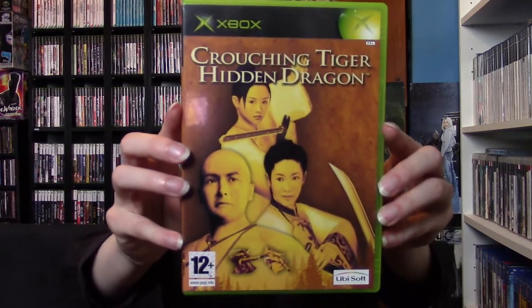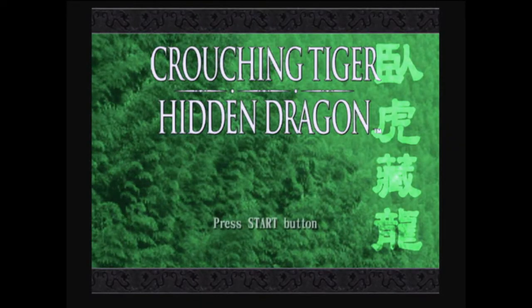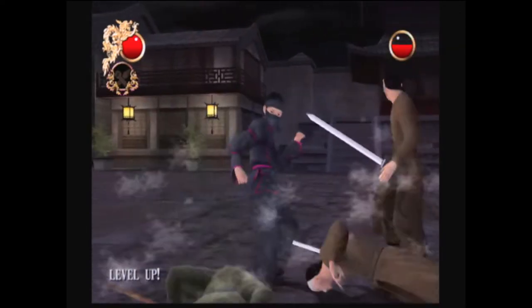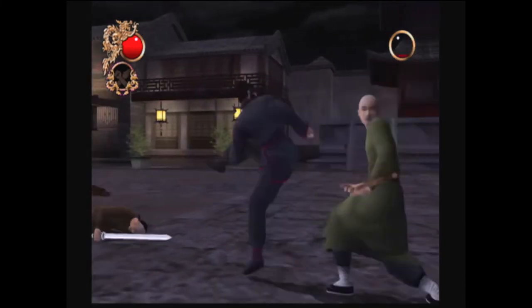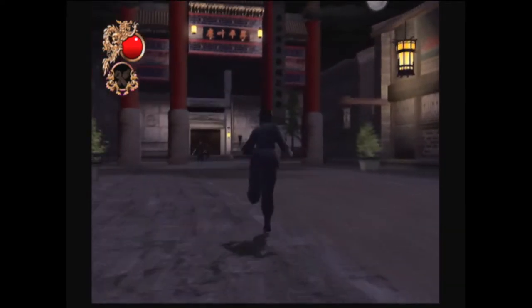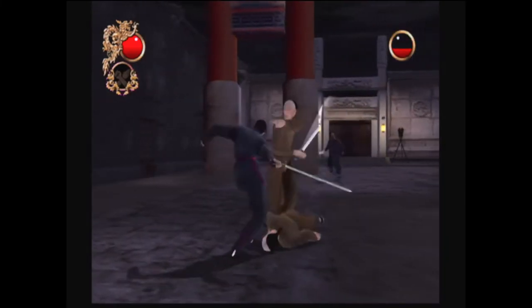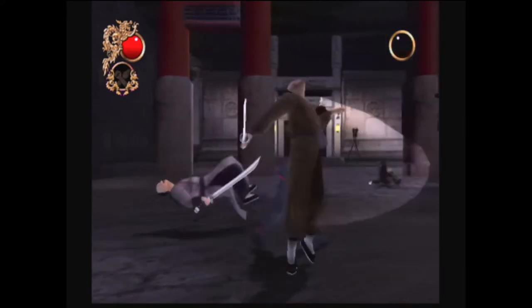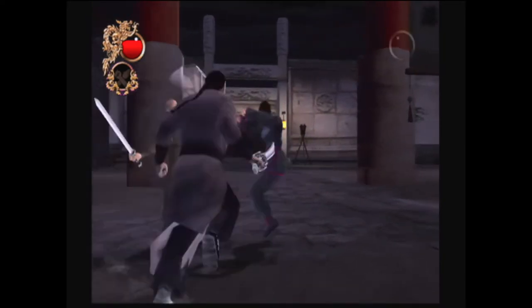Next up we have Crouching Tiger Hidden Dragon on the original Xbox. This is a beat-em-up game with platforming elements. When legendary warriors vie to control the Sword of Destiny, prepare for the fight of a lifetime. This game features superhuman martial arts action, allowing you to experience and master all the whirling acrobatics, dizzying combos, and impossible dodges of the film, and face your destiny as vengeance, honour, and betrayal unfold in an epic quest with multiple endings based on your in-game performance. So unleash the martial arts magic of the Oscar-winning smash hit movie in Crouching Tiger Hidden Dragon on the original Xbox.